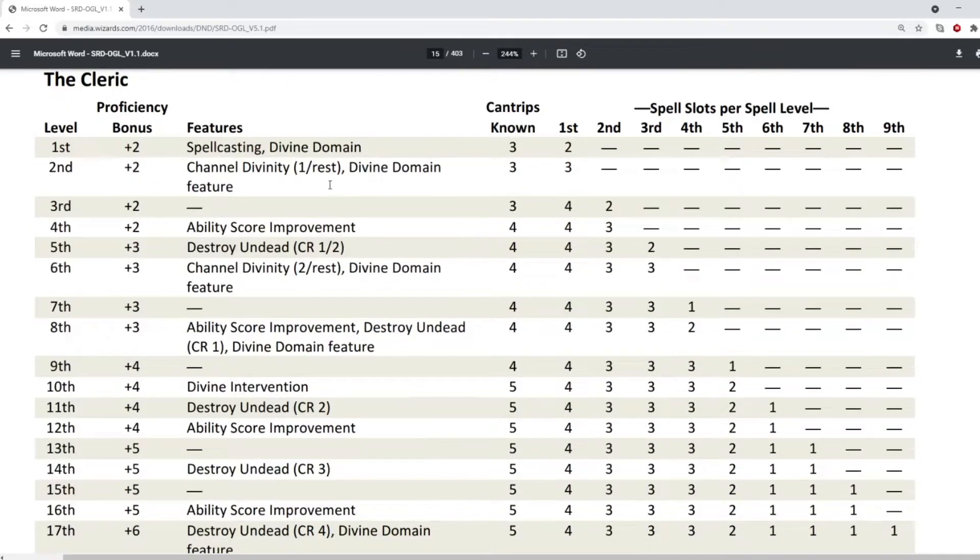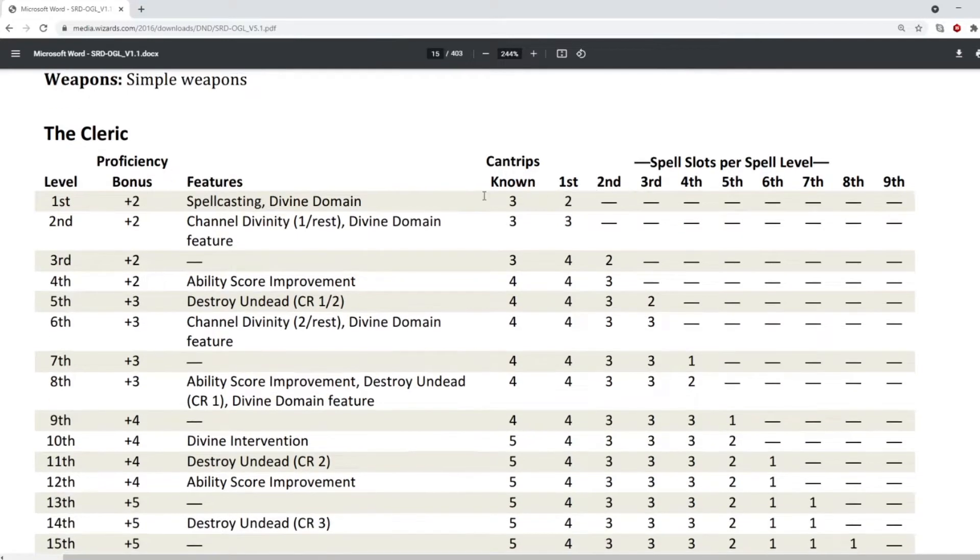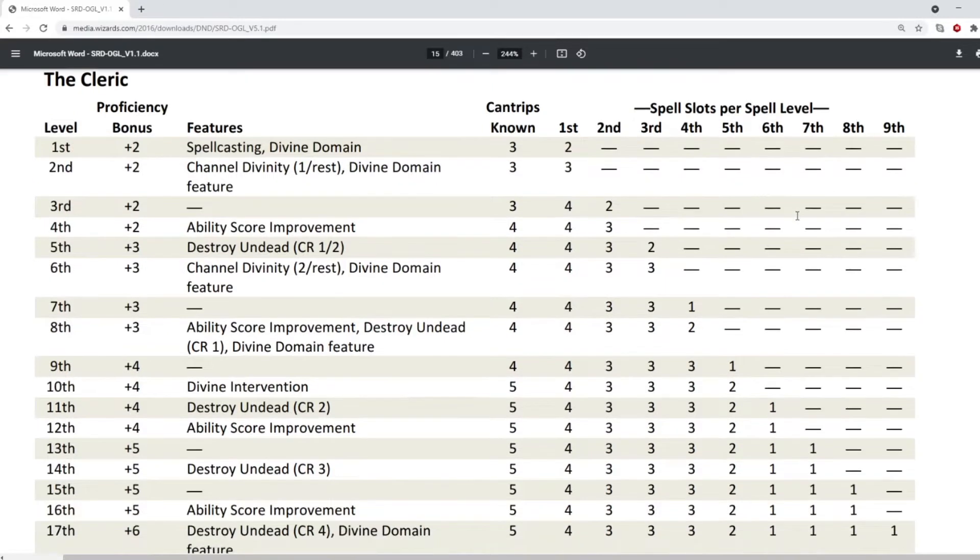So here we are, and this tells us everything about the Cleric. In our most recent videos, talking about magic and talking about the number of spell slots you get for each level — this is where it all comes from. So this here gives us how many cantrips Clerics will know at what level, how many spell slots they'll get at what level, and what level spells they'll get up to.